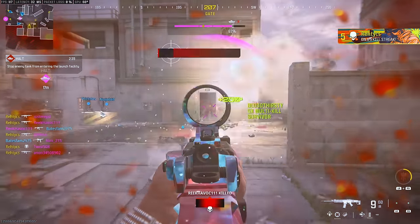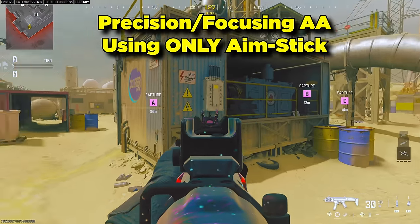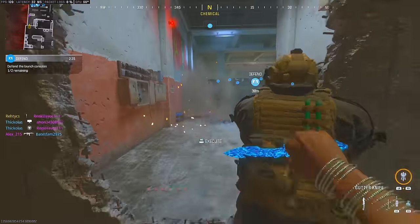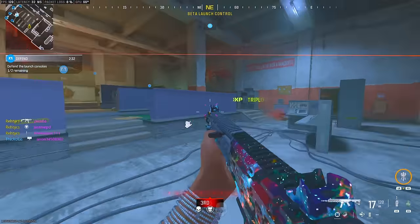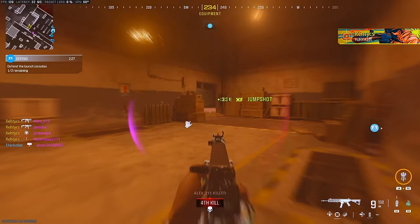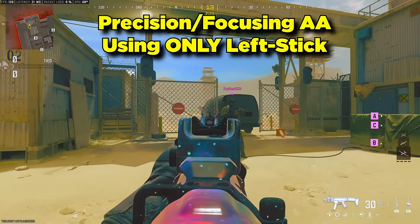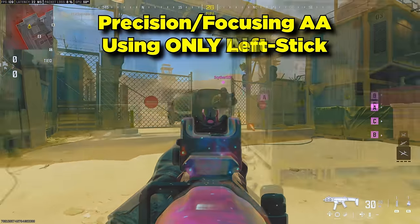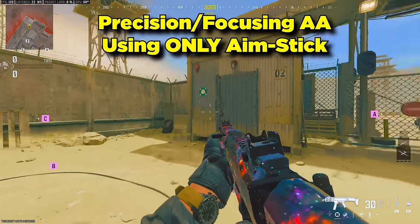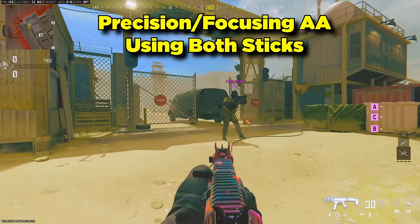Let's take a look at how precision and focusing aim assist work when just aiming with the right stick. With precision and focusing, the idea is that you're already good enough at aiming and finding your target, so you don't need a ton of aim assist. For people who play on controller and turn off aim assist or think it makes them worse, precision and focusing are perfect for you. They don't provide really any aim assist for strafing or moving while shooting, but they give you a significant amount of aim assist if you're only using your right stick to track your target. This is amplified if you're using a scope — zoomed in, you get an even greater aim assist buff.